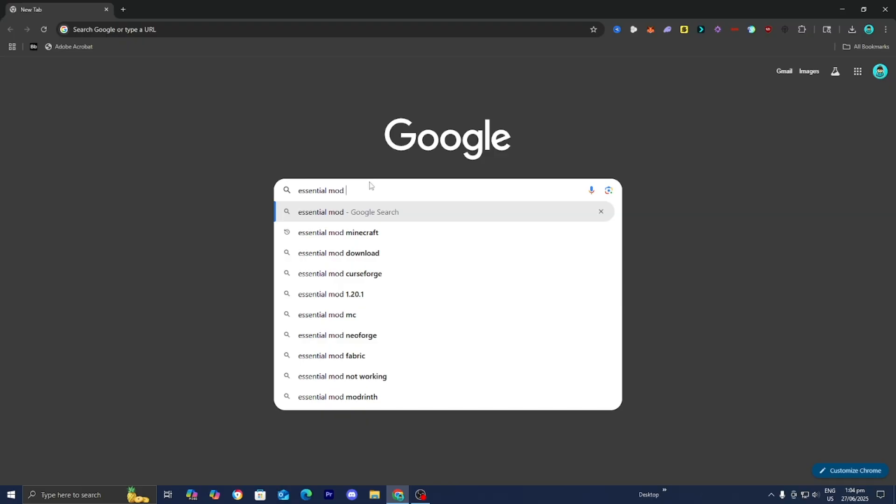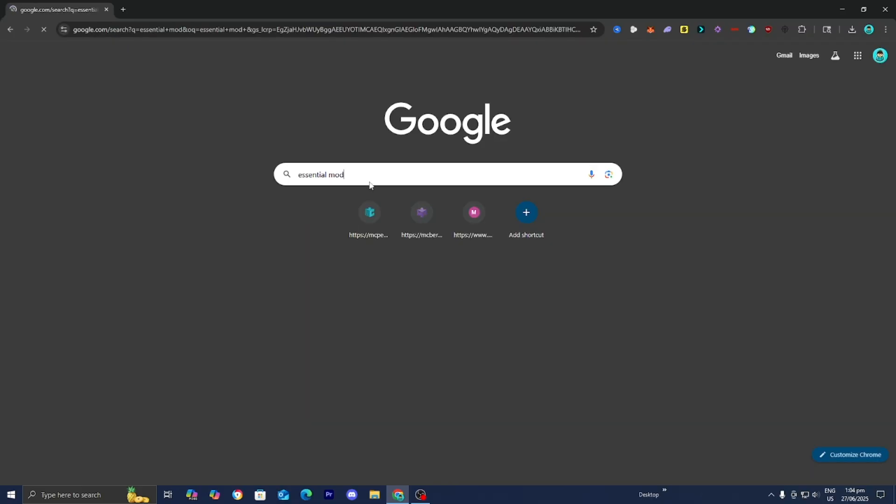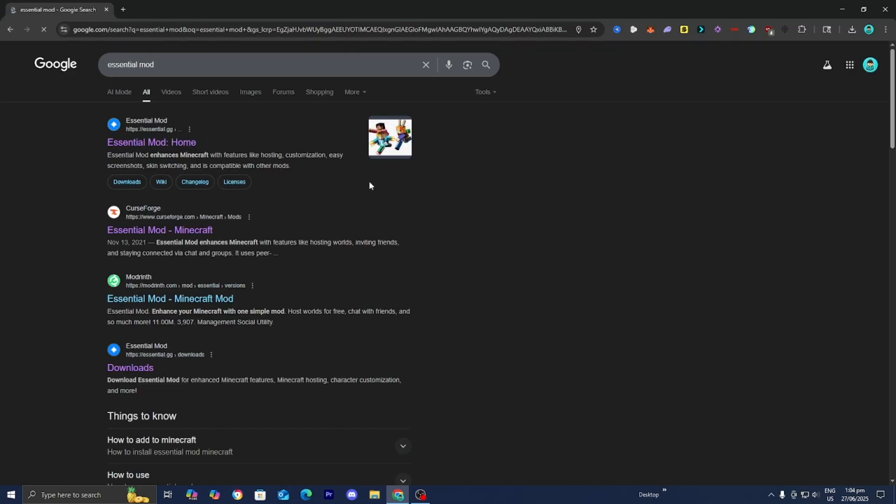Then all you want to do is go to the search bar and type in Essential Mod. This is a Minecraft mod that will allow us to create a free server for all of our friends to actually play. So from here, please go ahead and select the official Essential.gg website.